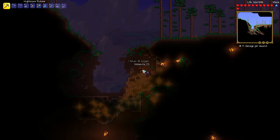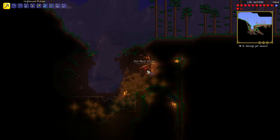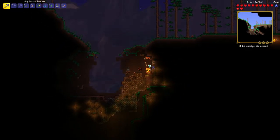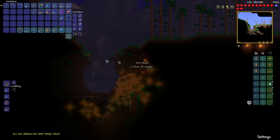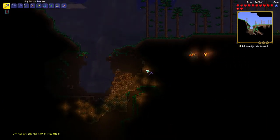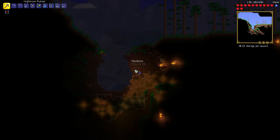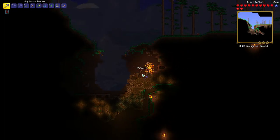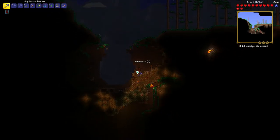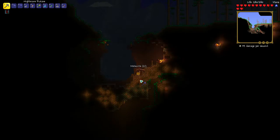I got a meteor head banner — I'm going to throw that up here real quick. What banners do, if I haven't explained that, is they give you increased damage against the target and increased defense against the target. So I'll do more damage and they'll do less damage. It's been a crazy day, so my brain isn't fully there. But I'm going to dig out as much of this as I can, at least until the meteor heads stop spawning.